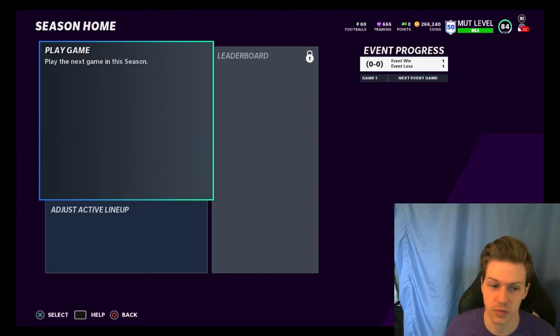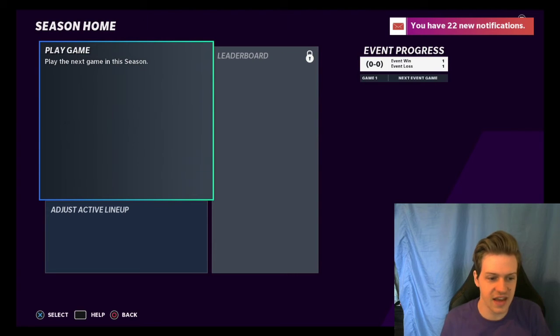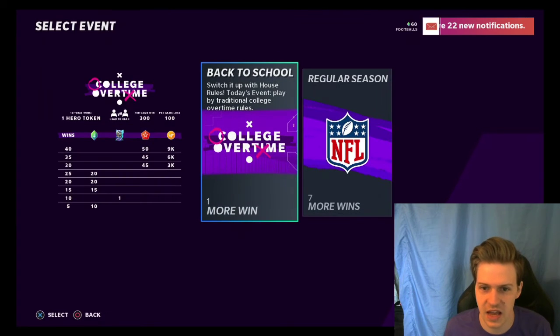My team when I was putting it together was only 83 — it's an 84 now, thanks to the 88 and some of the coins that I dropped yesterday on stream. But it really is that simple. Free 88 overall player. I personally chose the Trent Williams — in my opinion he's the best left tackle in the game right now.